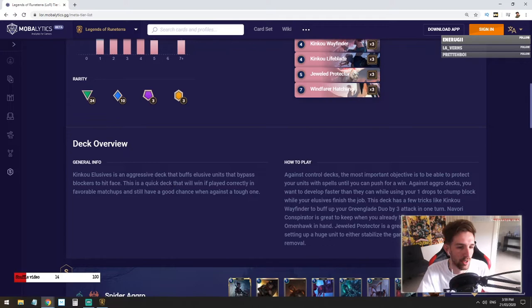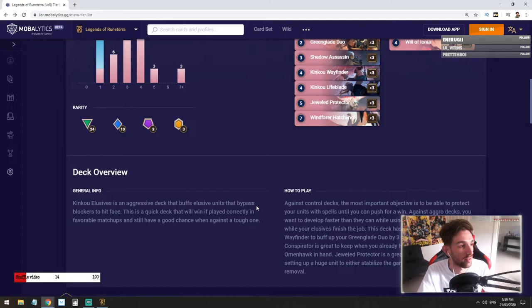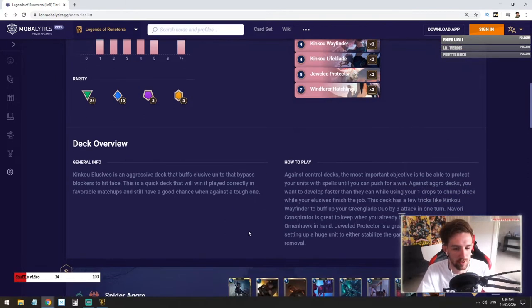Let's check out the deck overview. The general info is that Kinkow Elusive is an aggressive slash combo deck that buffs elusive units to bypass blockers and hit face. This is a quick deck that will win if played correctly — you can't just play it like a spider aggro deck; you need to get the combos down right. In favorable matchups you still have a good chance against some tough decks. I noticed I was struggling against other Ionia decks, especially Yasuo — I've been seeing a Yasuo-Noxus deck popping up that I've been struggling against.